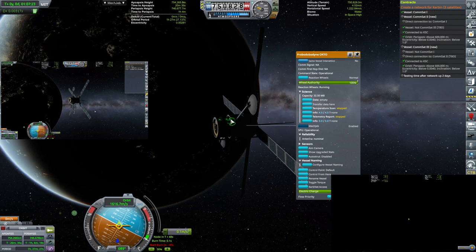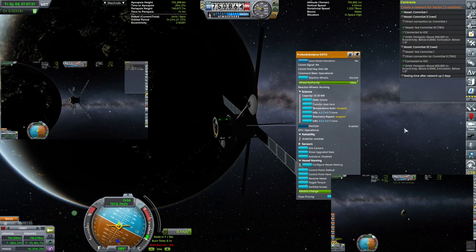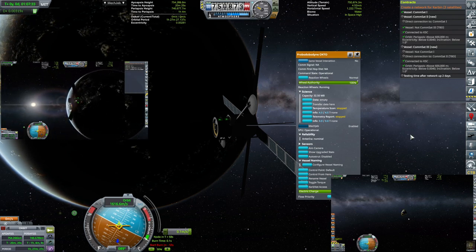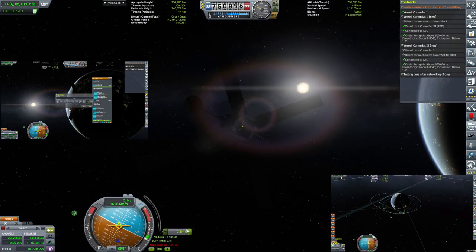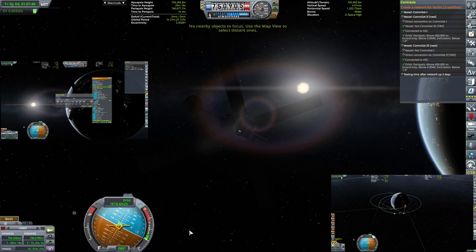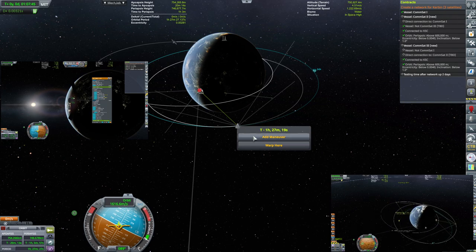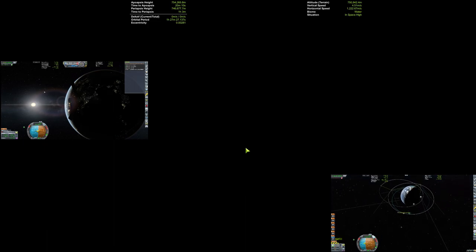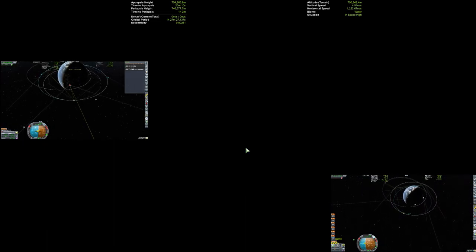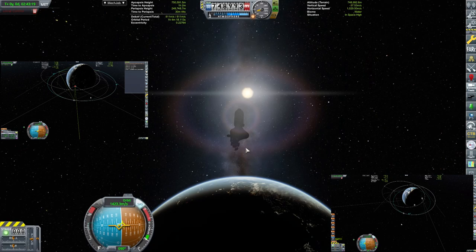That's the whole shtick with the RemoteTech constellation. However, this is not perfect and of course it will deviate, which is the reason why I will make my RemoteTech network a little bit more robust by launching another three satellites in polar inclination — those will have a little bit stronger antennas, hopefully coming in subsequent episodes. The signal can bounce between various satellites, and that actually makes for a pretty robust setup.